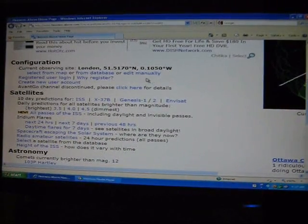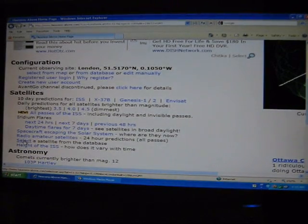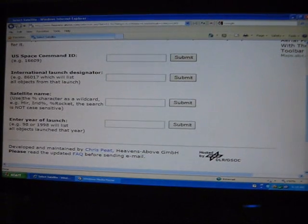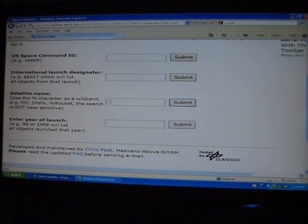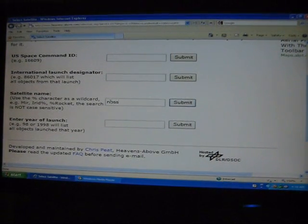Now once you're configured for wherever you live, come down to the satellites section. Down here, see 'select' — click on that. Now you get four boxes. The third box is satellite name. Here you want to type in NOS and the percent sign, which is above the number five. That's NOS and the percent sign. I don't know why the percent sign has to be there, but it won't work without it. So then you click on submit.